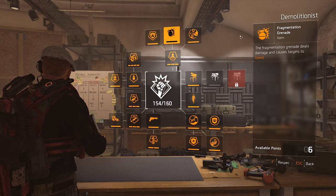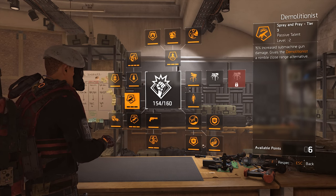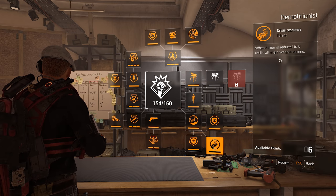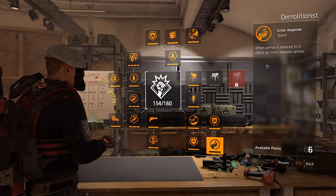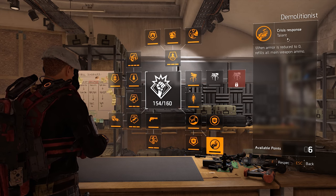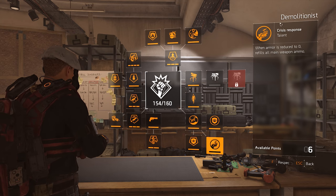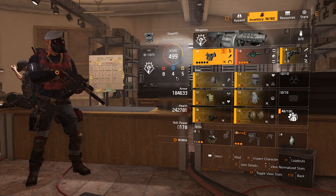For that build, I choose to play Demolitionist, because first you get 15% SMG damage, and then you also have the talent Crisis Response — when armor is reduced to zero, it refills all main weapons. It has an internal cooldown, I think around 30 seconds. It's still pretty good though. If you play the talent correctly, you basically have an 80 to 90 round magazine. But to the actual build now.